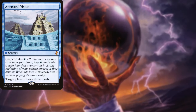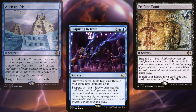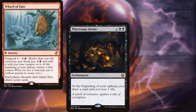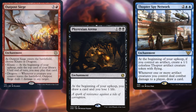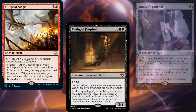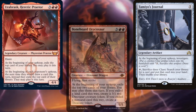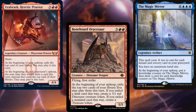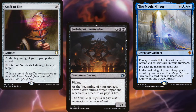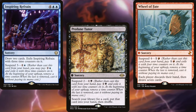Ancestral Vision, Inspiring Refrain, Profane Tutor, Wheel of Fate, Phyrexian Arena, Thopter Spy Network, Outpost Siege, Twilight Prophet, Tamiyo's Journal, Urabrask Heretic Praetor, Bonehorde Dracosaur, The Magic Mirror, Staff of Nin, and Indulgent Tormentor help us to dig through our deck and keep our hands full. Sensing a theme with the suspend cards? I thought you might be.